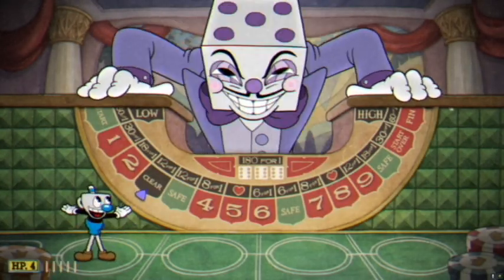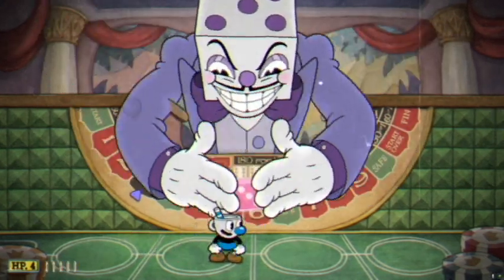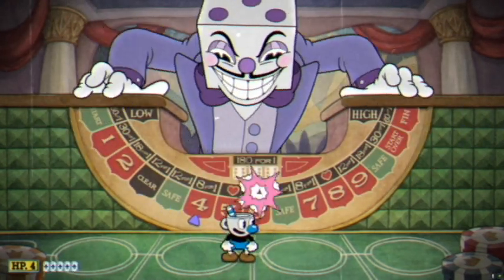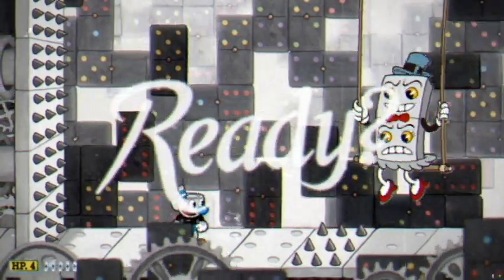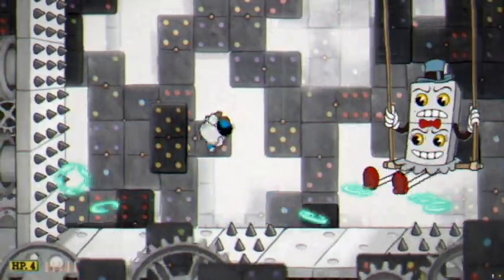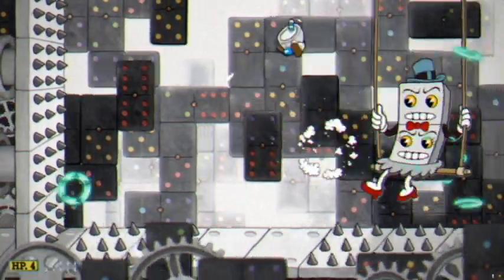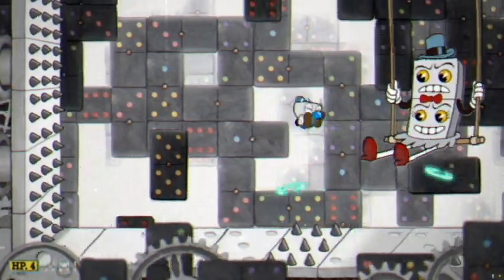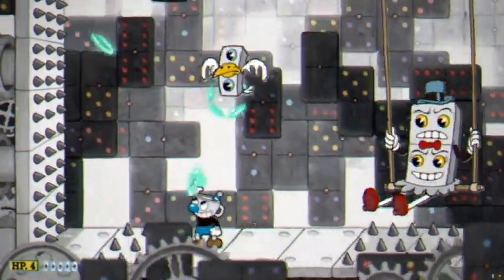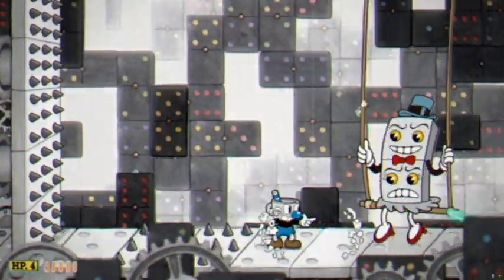Now we try and get a four. If you guys are like me, you might not be able to hit the dice very well and sometimes you go off. All I gotta say is save your supers for Pippin Dot. You don't really need a super there — try to get as many parries as you can because they come easy in Pippin Dot, they're basically free parries.